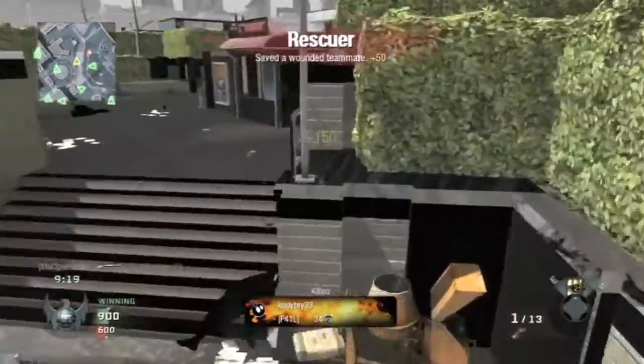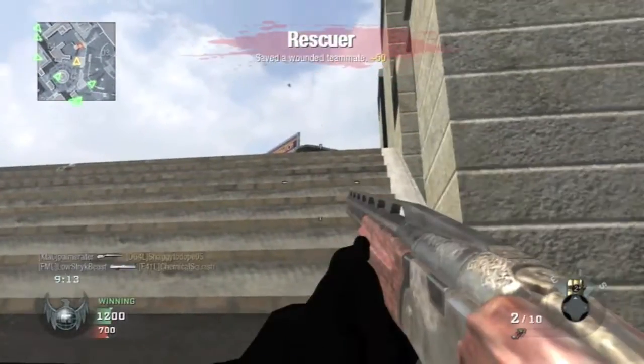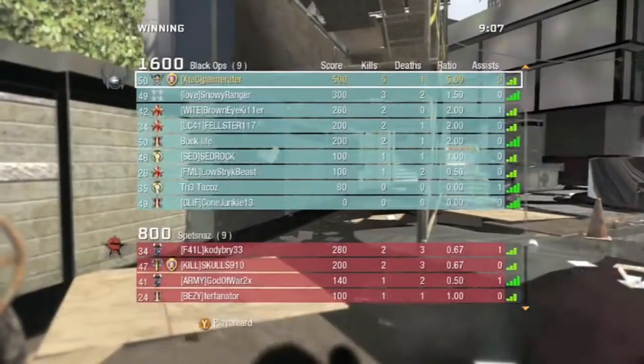It's not like I'm doing absolutely terrible. I'm running around with the Olympia. This is really bad right there — I should be able to get this guy, but I fail. Maybe I get this kill. Yeah, I do. There we go — and I die there.